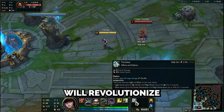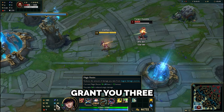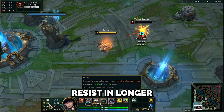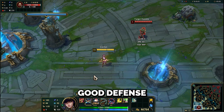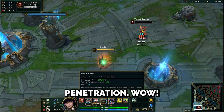The next item will revolutionize ADCs in teamfights — it's called Terminus. It provides attack damage and attack speed, plus 30 magic damage on hit. Its unique passive switches between light and dark for each attack. Light attacks grant you 3 armor and magic resist, up to 15 times for 5 seconds — meaning up to 45 armor and magic resist in longer fights. Dark attacks grant 6% armor and magic penetration up to 30%. This gives you good defense and very high damage.